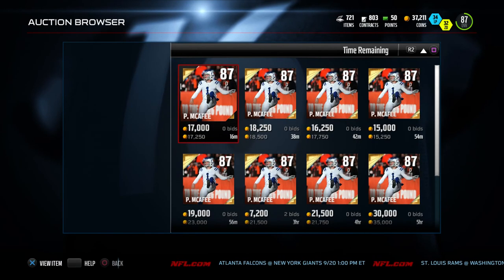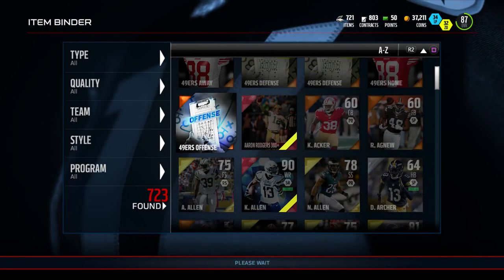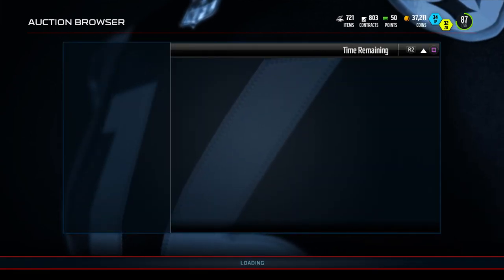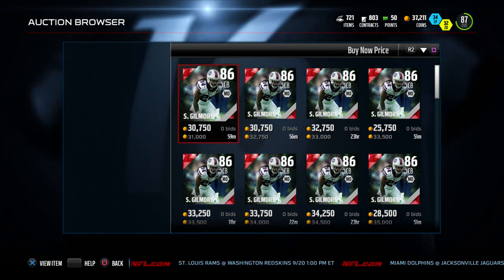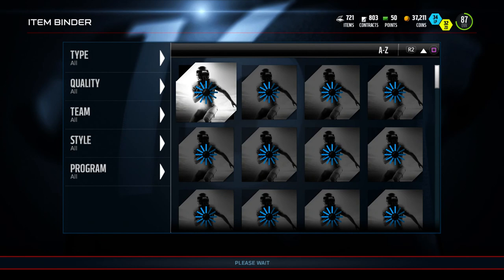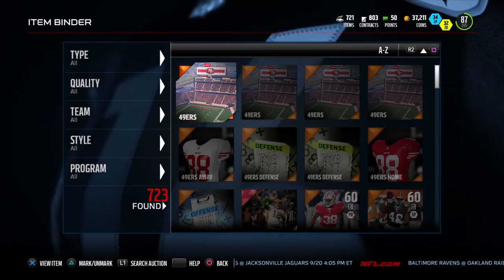If I had more coins I might keep him, but I'm pretty sure he'll drop down again — he was going for around 120-150k before. Let's check Pat McPhee — another 15k pull. Not a bad pack opening at all. We might keep Gilmore or sell him — I don't really need another corner since I already have Jimmy Smith along with Norman and Malcolm Butler. Gilmore's going for 30k right now; his price will probably drop since he'll be in packs longer than Julio. Thanks for coming to the channel — if you enjoyed, please comment, like, and subscribe. More Madden 16 coming in the future.